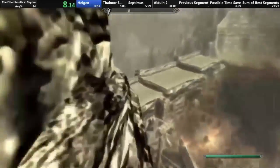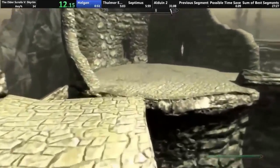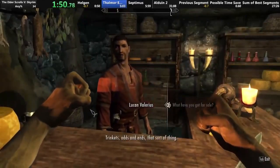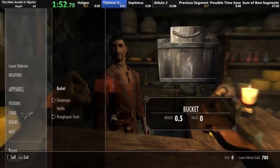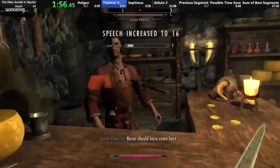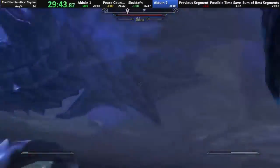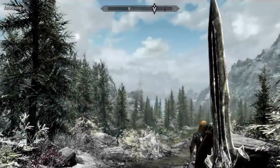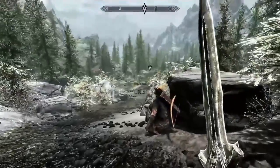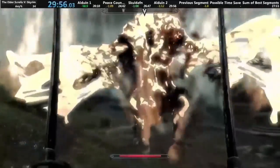Skyrim has a lot of speedrunners, and this is one of the most entertaining to watch as Waz sprints and makes his way through various settings in the world. He even has time to stop at the local town store to pick up a few potions for his journey. It's crazy to see the speech choices and interactions made almost instantly, leading up to a huge dragon battle that ends in just a matter of seconds. With a giant open world like Skyrim, this is even more impressive than some of the more basic games. How is that even possible?